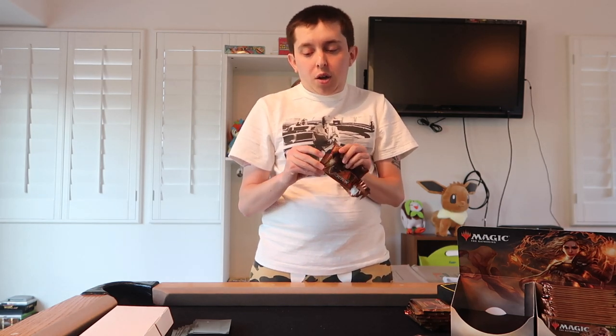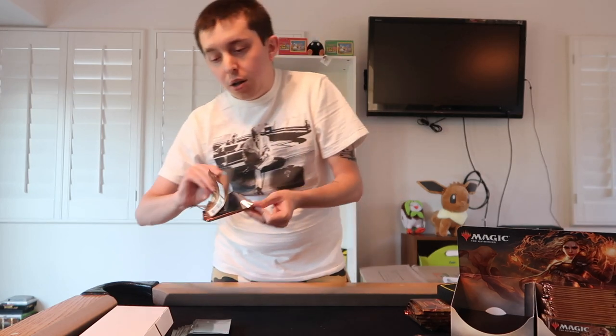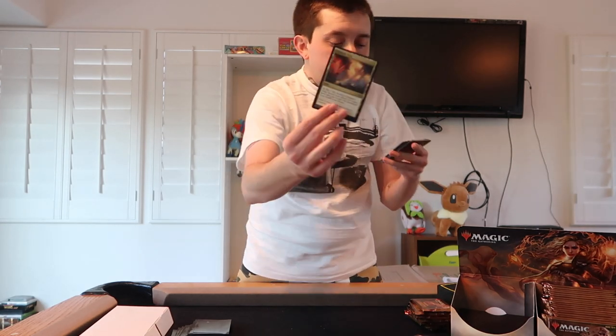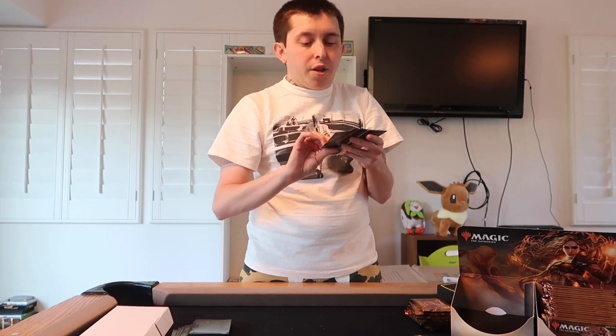So about halfway through the first half of the box. So far: one mythic, one holo rare, and one super noteworthy rare — a decent little start. A shapeshifter token right there. Definitely want all the different art cards. I'm pretty sure this is one of the more valuable lands right here — Prismatic Vista. Very cool. Probably around that $20 price range.